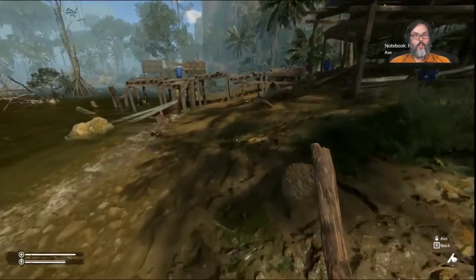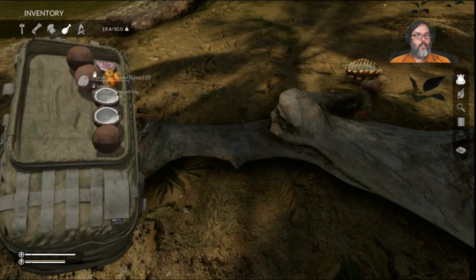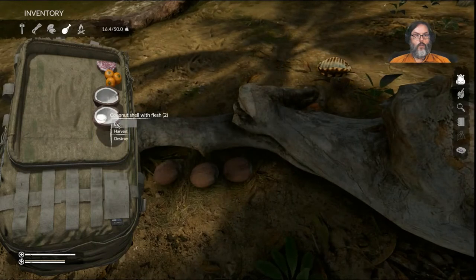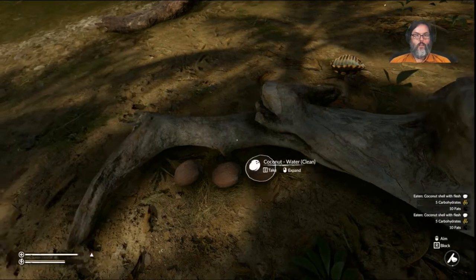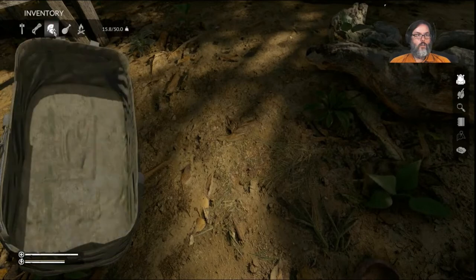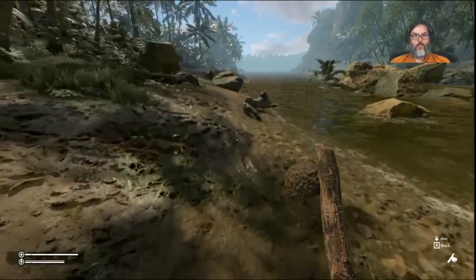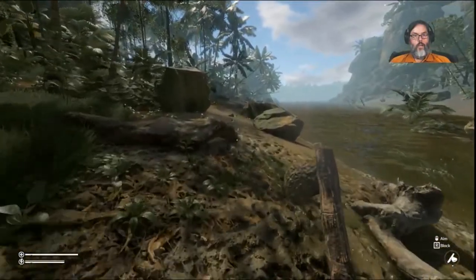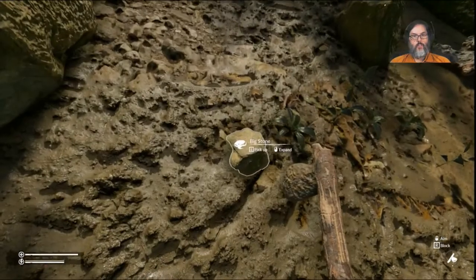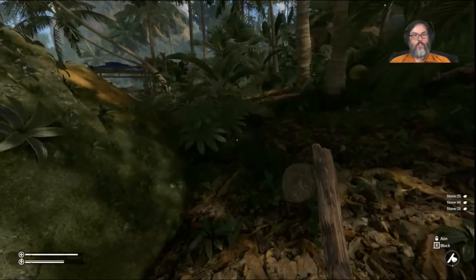Let's go ahead and clear out the backpack I suppose. Coconuts — I'm going to go ahead and eat this, eat this. Then we will come over here and that gives us two more bowls to drop. We're going to need a lot of rocks here in the early going.